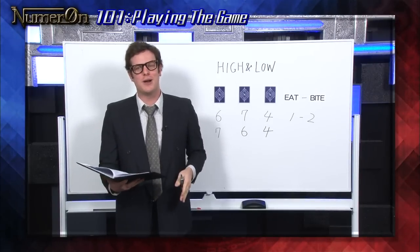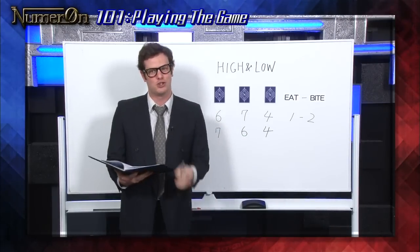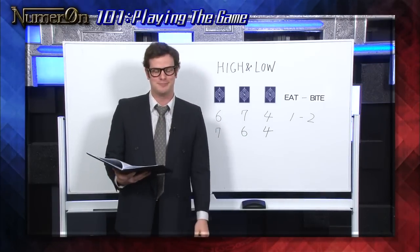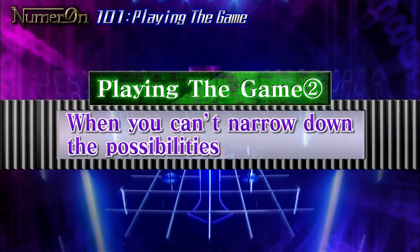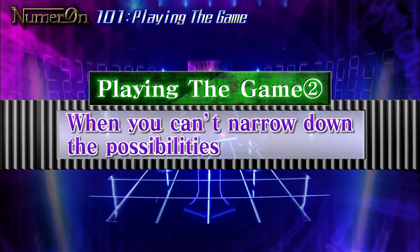So when you play Numeron and want to figure out your opponent's positions, try using High and Low. Next, we'll take a look at a situation where all the calls end up in zero eats and one bite.